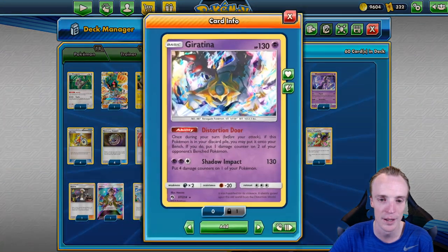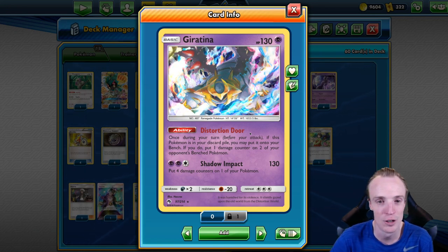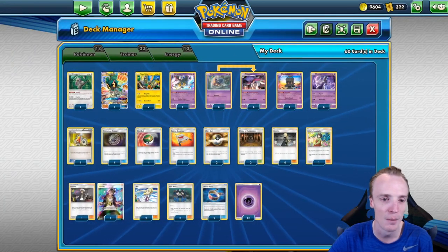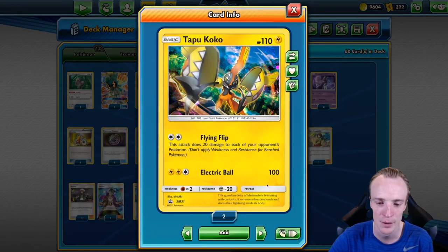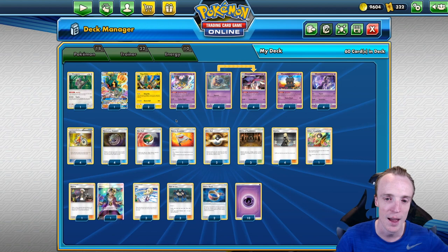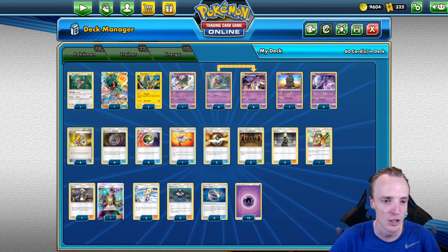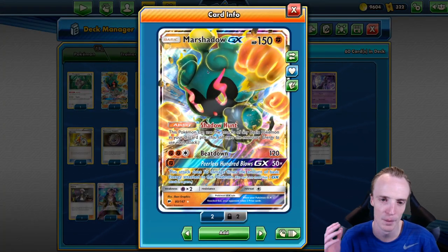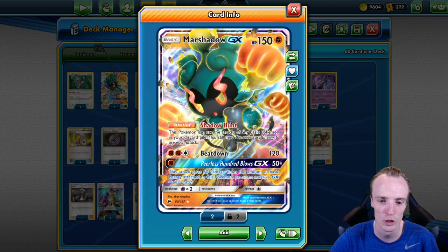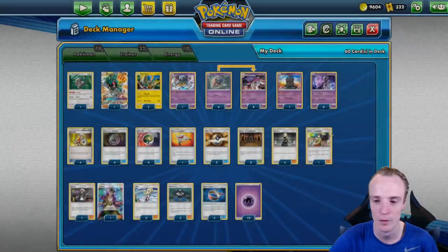Because of that we also bring Giratina in, because he's got Distortion Door — basically Rescue Stretchers himself onto the field and chucks a couple of damage counters on while he does so. We're going with Tapu Koko to give ourselves Free Retreat, so when one of our Mewtwos or maybe the Giratina goes down, we chuck Tapu Koko out there and use our Malamars to Psychic Recharge. Marshadow here was a late addition — we came across a couple of Pigerom and needed a tech option, that's what Marshadow is for with the Shadow Hunt ability.